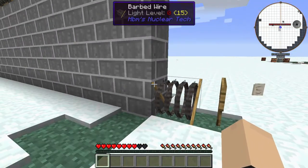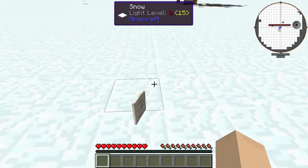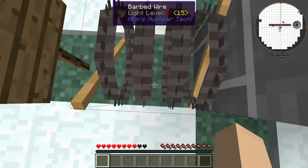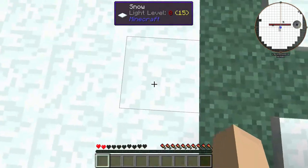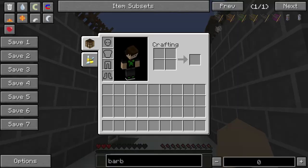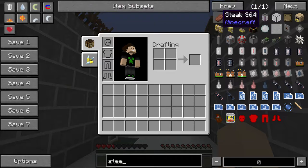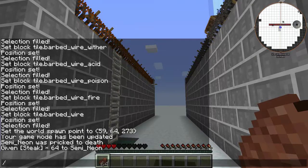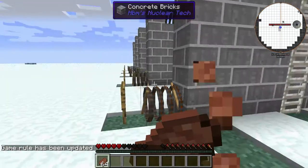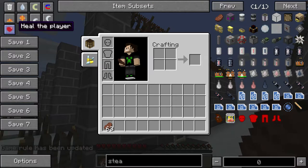You might lose half your hearts, but we're in peaceful. Let's do that again. It almost kills you when you're in normal mode. We should probably get up some steak — that'd be helpful. And a little game rule keep inventory true, because I don't want to lose my steak. Alright, let's get ourselves back up to full health.